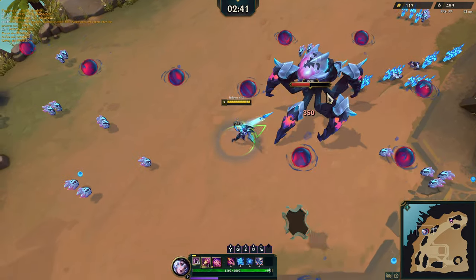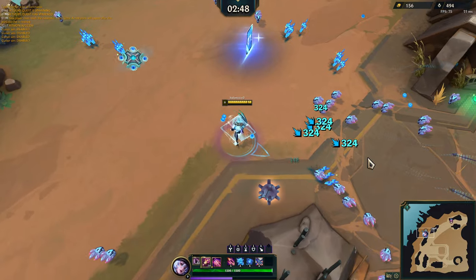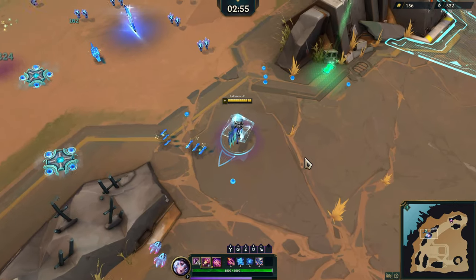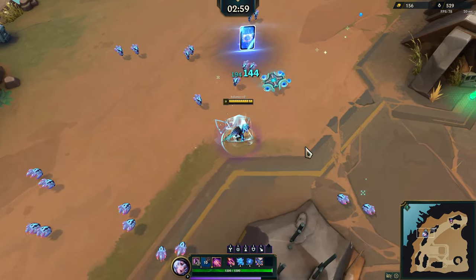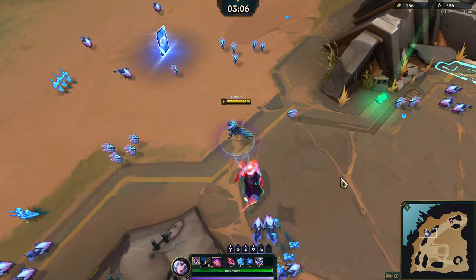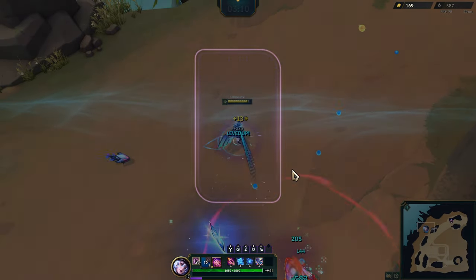If we use our pass-through damage, our E, we're gonna like practically one-shot him. Got the multiple Yumis and stuff as well. I would like to get XP as probably our last passive here, so let's try to aim for that if we can. Should we do ability haste? I'm down with that.